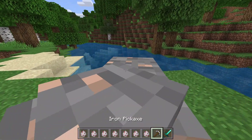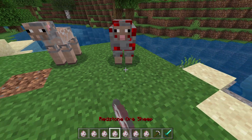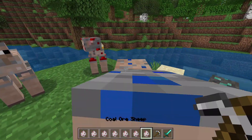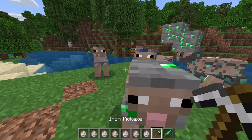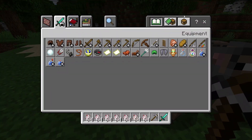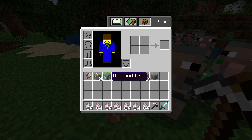Just going to show you all these: the iron one, redstone one, lapis one, emerald one, and the last one — the gold one. And they give you various amounts.